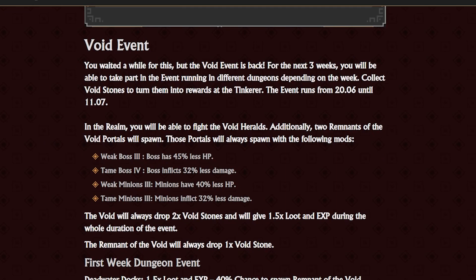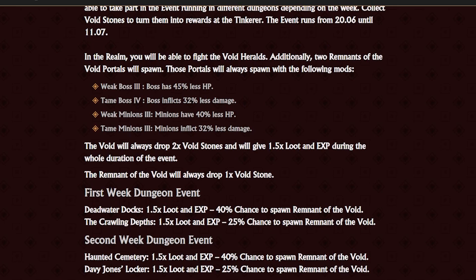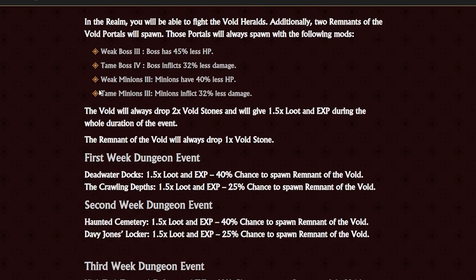The big thing in this update I think is the void event — you waited a while for this, but the void event is back. For the next three weeks you will be able to take part in the event running in different dungeons depending on the week. Collect void stones to turn them into rewards at the tinkerer. The event runs from the 20th of June until the 11th of July. In the realm, you will be able to fight the void heralds, and two remnants of the void portals will spawn, always with the following mods: Weak Boss 3, Tables 4, Weak Minions 3, Team Minions 3 — so a very easy dungeon. The void will always drop two void stones and give you 1.5x loot and exp during the whole duration of the event.